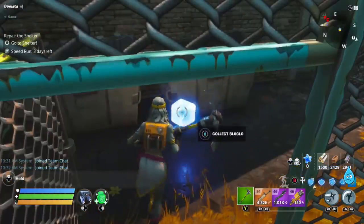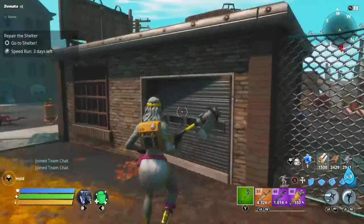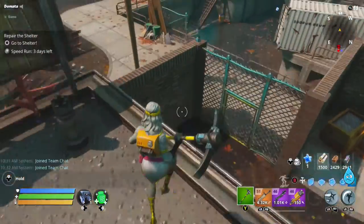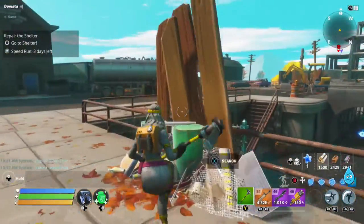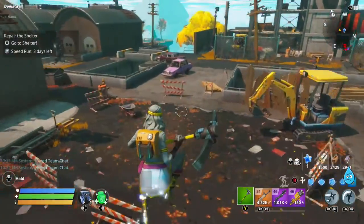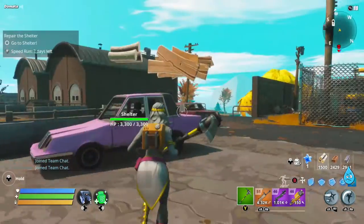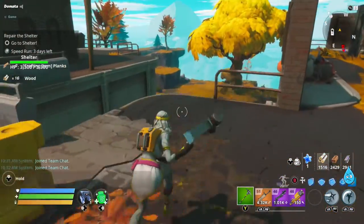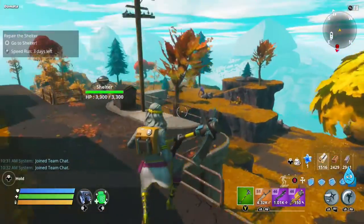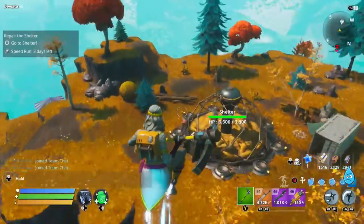We are going to need a blue globe before this is over, so as long as it's right here let's grab it. That's a long way off, but we're getting there. Let's see — a blaster. There's the shelter.